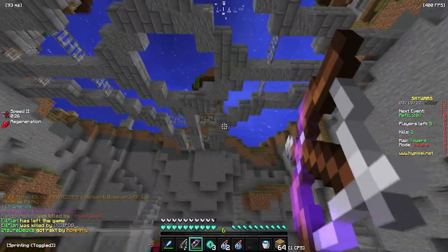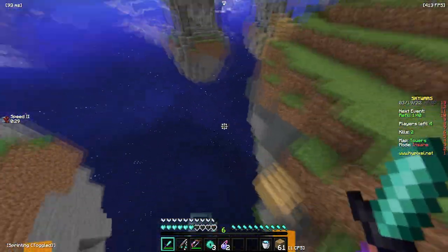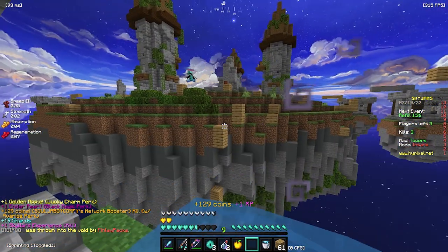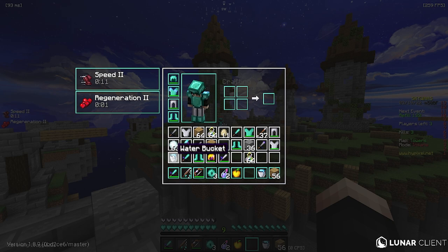Is this guy gonna come down? No, he's not. I'm gonna have to pearl here. There we go — and we got some extra pearls from that anyway. Here's the axe for the pack, by the way. I think this is a really nice axe to use for PvP specifically.